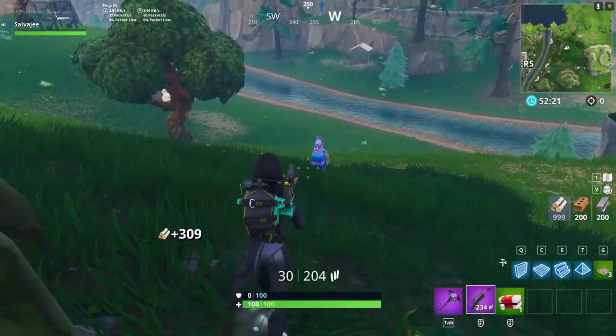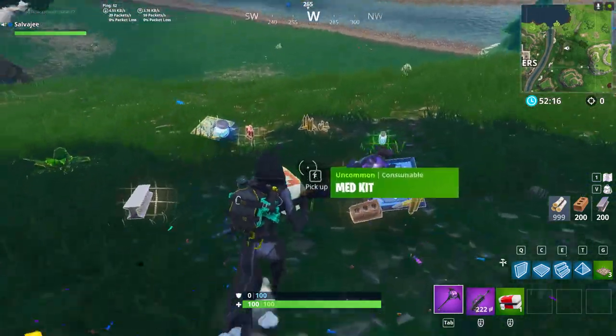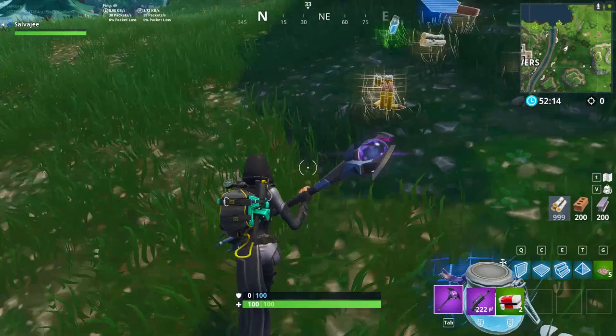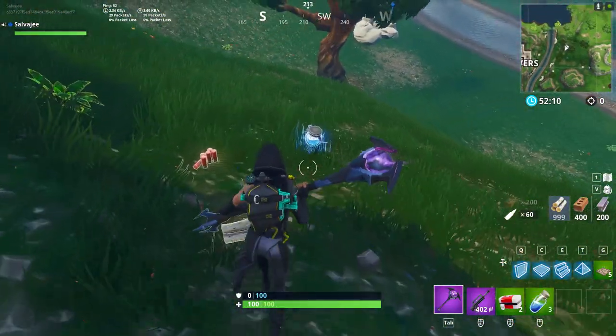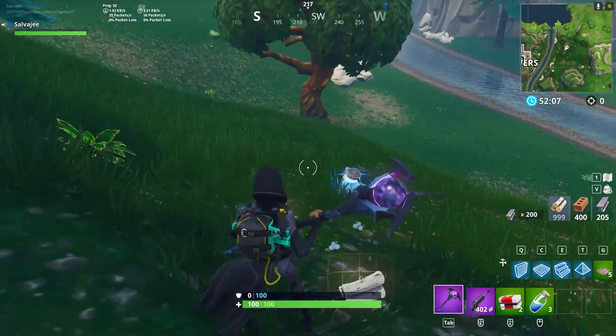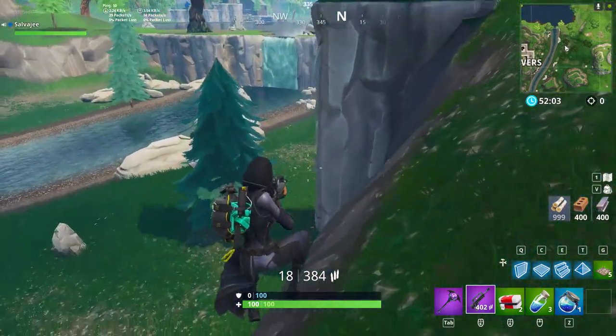Oh, speaking of llamas — hello my friend, can you give me a launch pad? I think I got to make it to the mountain next. Alright, here we go. Minis — sure I'll take those. Oh my god, that scared the shit out of me. I was like, what is that sound? Like a PVE creature or something?